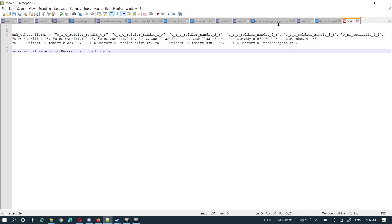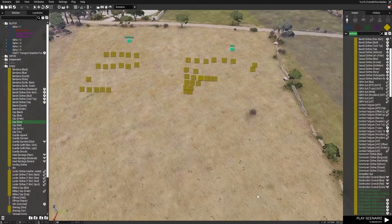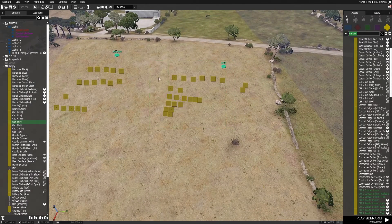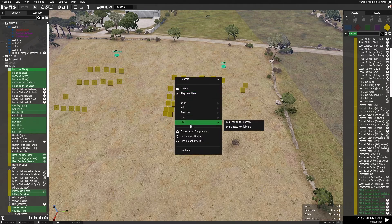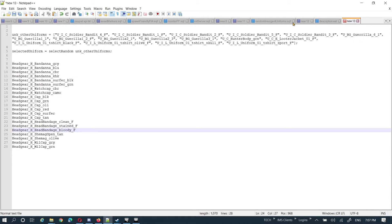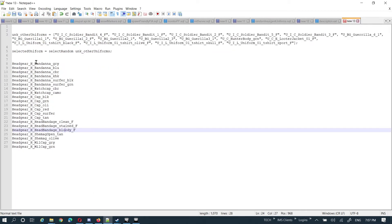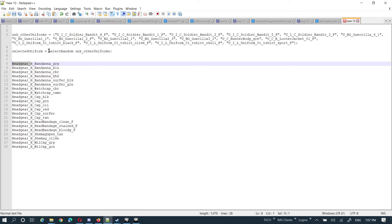You could do the same thing for the hats. Again, I did the same thing — these were all the enemy headgear. I'm going to log those classes to the clipboard, come back over to the text editor, paste that in. In this one I think it was the same thing — if I just double-check my headgear — yeah, I had to remove the headgear prefix off each of them. So it's the same process again: clean that up, turn that into an array.